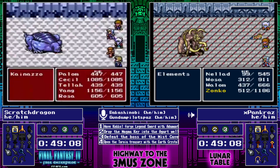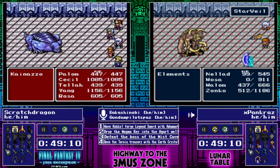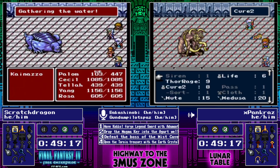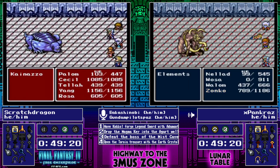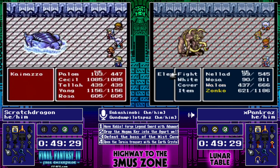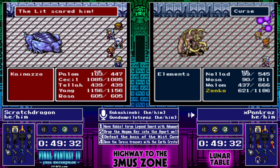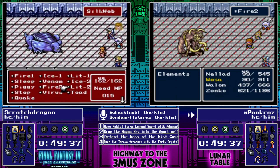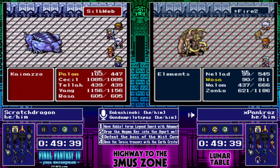Pancraz is just going in, taking more and more of a lead here. Scratch Dragon, once he gets through, is going to be able to start trying to claw his way back — he'll have more levels than Pancraz had when Pancraz got underground, but Pancraz has more levels now by virtue of the door grind and just being able to get a few more fights. Pancraz is taking this Elements fight at the top of the Tower of the Babil here.